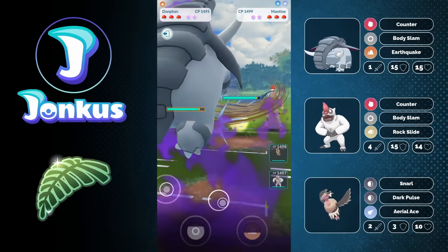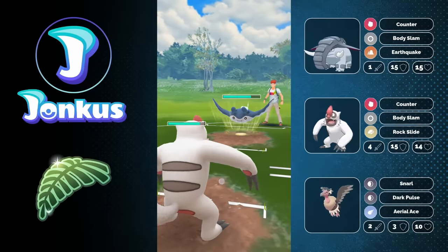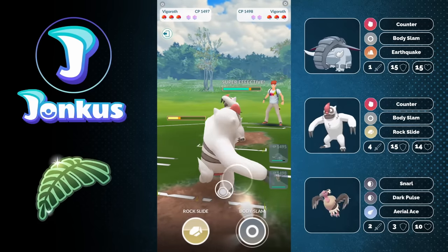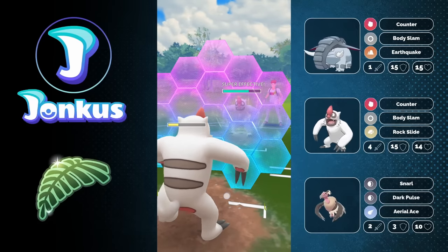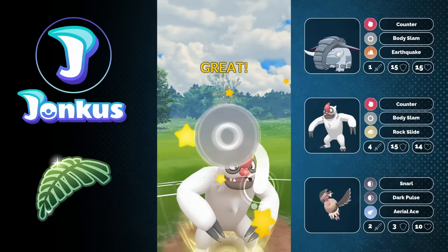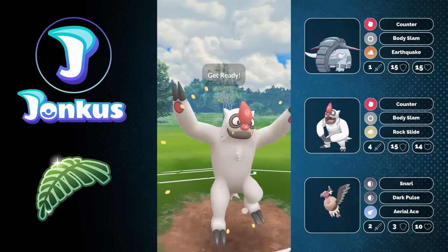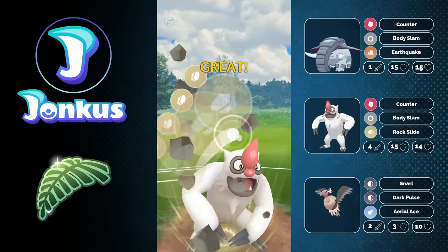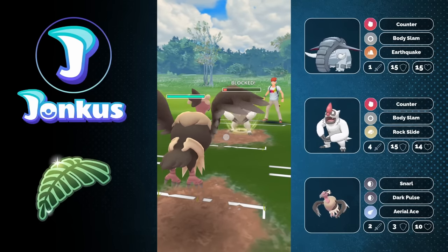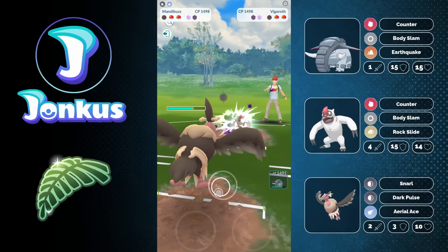This is going to be a very difficult matchup for us as well — Mantine is going to be a little bit tricky. I'd rather swap out here into my Vigoroth because Vigoroth can just take those hits a little bit easier than Donfin. Basically the thing about Donfin is like a Vigoroth that does more damage but is a little bit squishier. So you kind of want to rather go for shields on a Donfin because you're going to shield up more damage than if you go for a shield on your Vigoroth. Here we're going to be able to get a shield from the opponent, and I can still try to go for a Rock Slide because I know they're going to try to farm me down anyway.